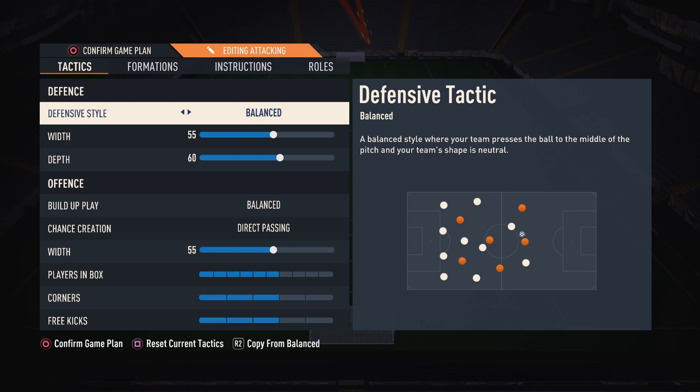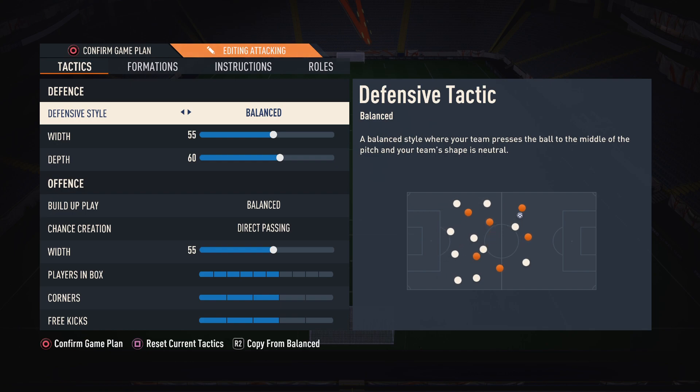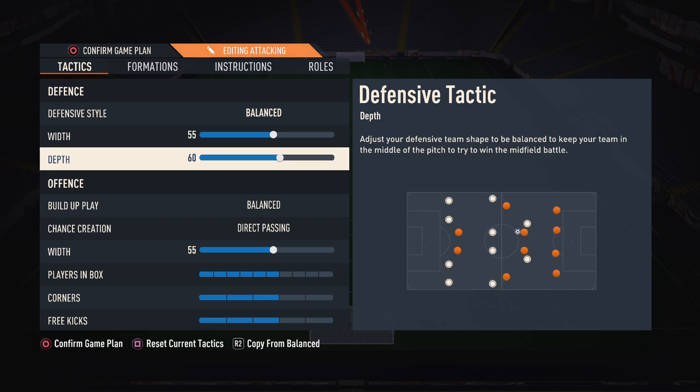On to the 4-1-2-1-2 tactics. Defensive style: balanced. You can go pressure on heavy touches and it can be quite effective sometimes, but I think balanced is the best. Width I keep at 55, because I do want some width with the narrow formation — I don't want it to be too narrow. Depth at 60, because having such a low depth is just boring. I don't like playing so deep in your half.